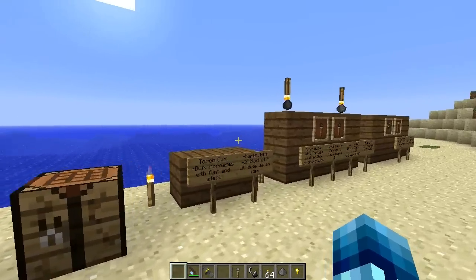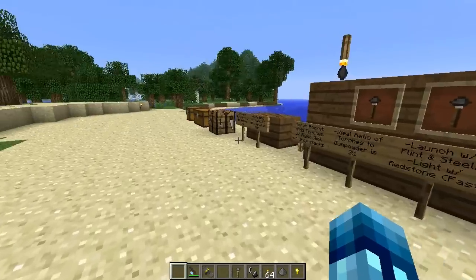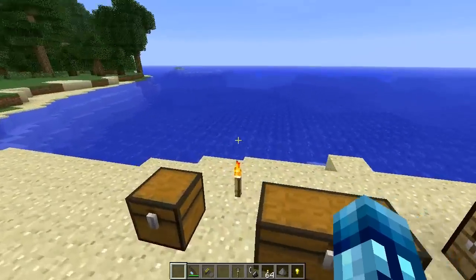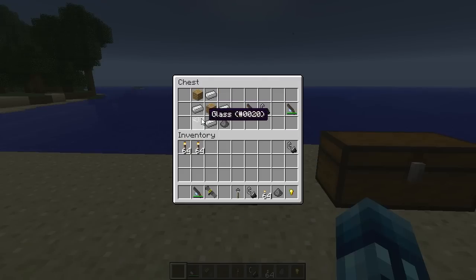This mod basically adds a bunch of torch firework-kind of things. It's a little different, so let's get into the crafting. You open up this chest and all this mess of crafting will craft you a torch gun with zero durability.